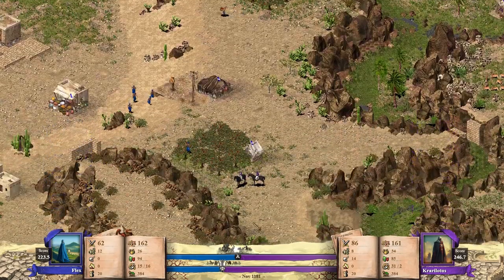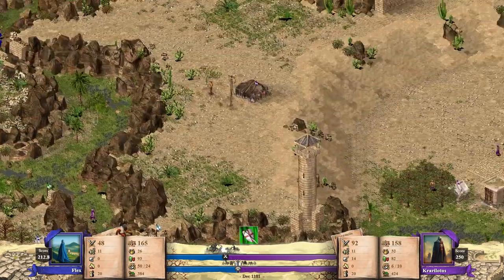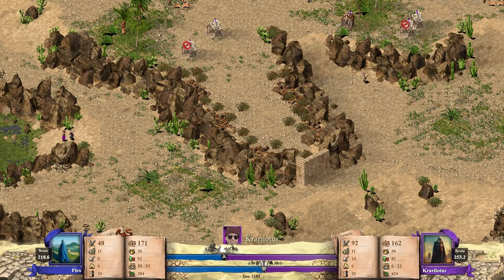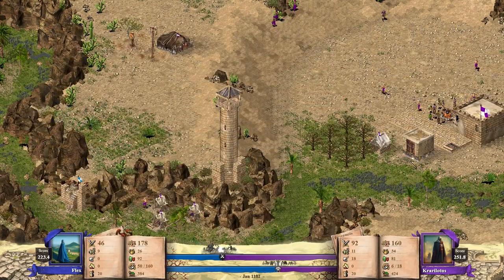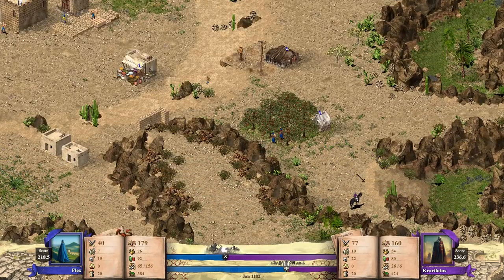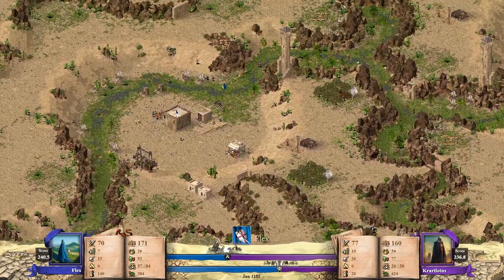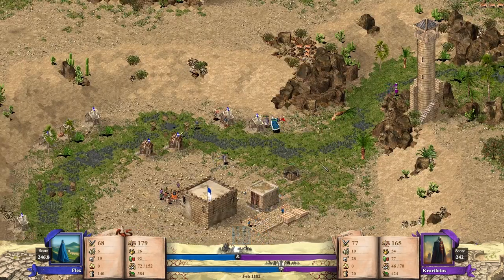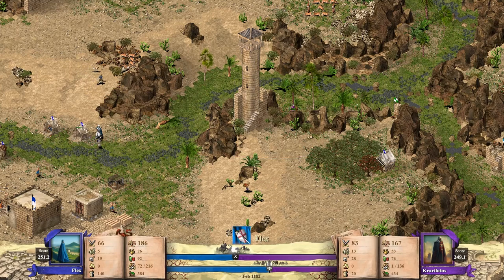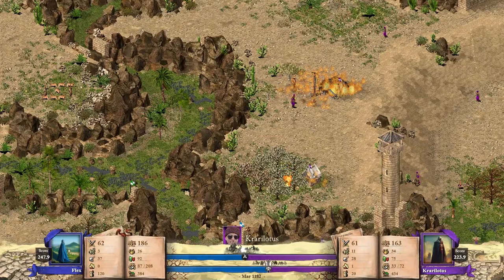Cari Lotus hier bei der Obstplantage, Flex oben bei den Holzfällern und Jägern. Der Jäger hat ganz knapp überlebt, sonst hätte er nochmal komplett neu jagen gehen müssen. Cari Lotus schießt ganz schön die Slinger ab. Hundekäfige auch auf jeden Fall sehr interessant. Arabische Schwertkämpfer von Cari Lotus am Start, und Cari Lotus ist hier vorne mit seinem Lord. Und beim Cari Lotus brennt's!